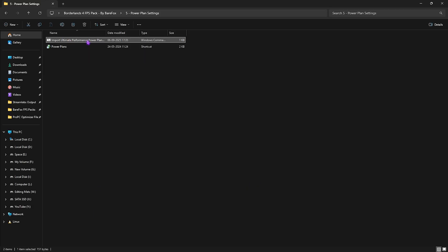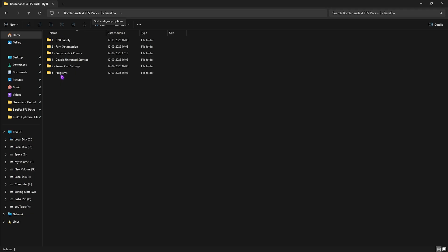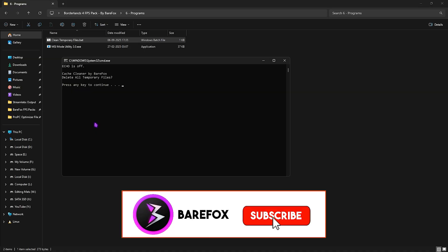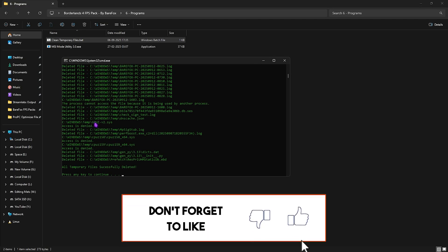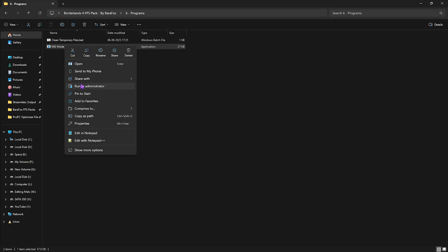The fifth folder is Power Plan Settings, which includes the Ultimate Performance power plan. Right-click and run it as administrator — this runs a PowerShell command that adds a new power plan. Access it by double-clicking Power Plans, clicking Show Additional Plans, and selecting Ultimate Performance. This disables all power-saving features on your hardware. The sixth folder is Programs — run 'Clean Temporary Files.bat' as administrator, press Enter, and it will delete all temporary files, which are just log files and completely safe to remove.